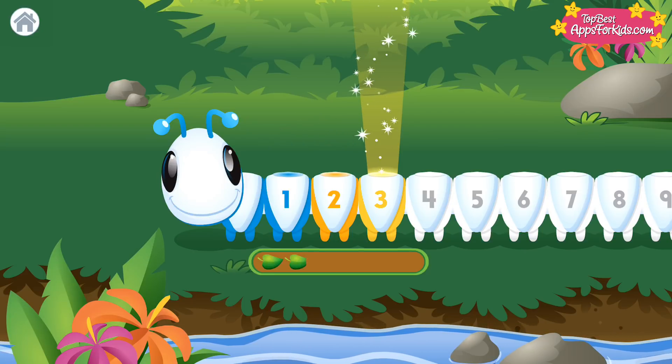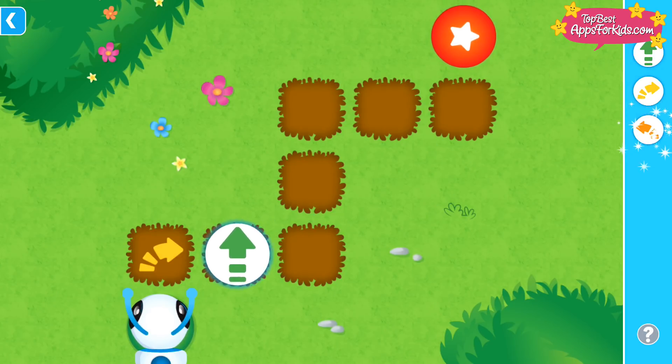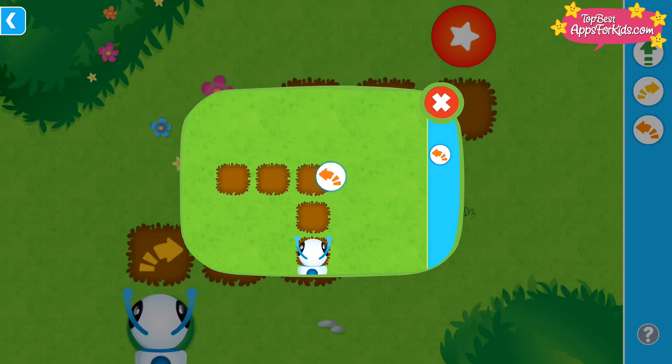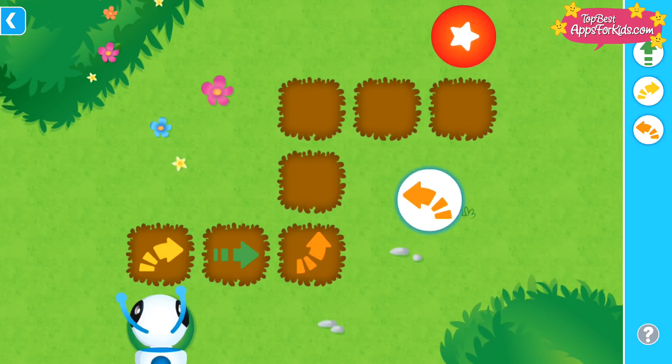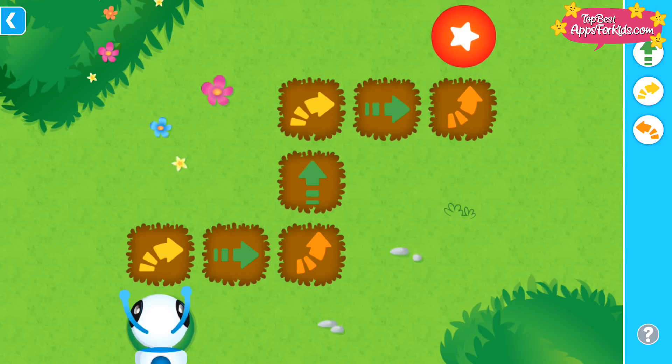Level three! Left! Use the left turn command to make me turn left. Help me find my way. Drag the commands into place. Then, tap the target to go. Moving! Woohoo!